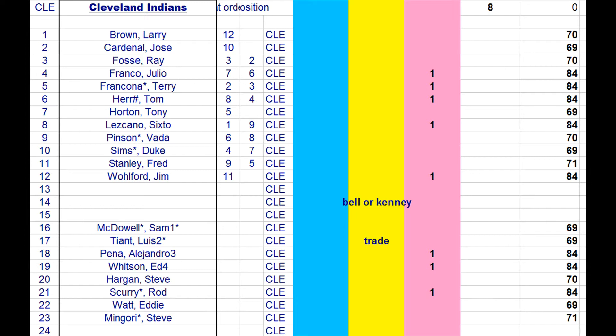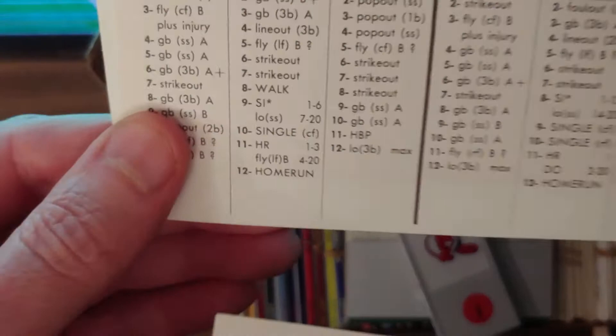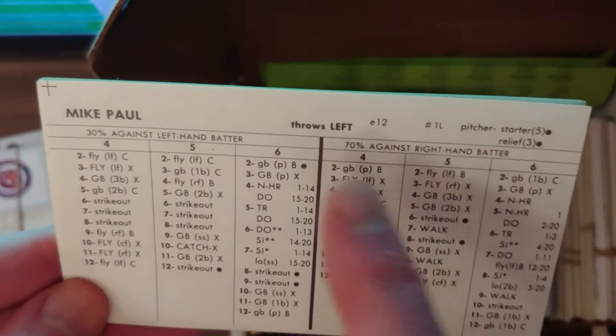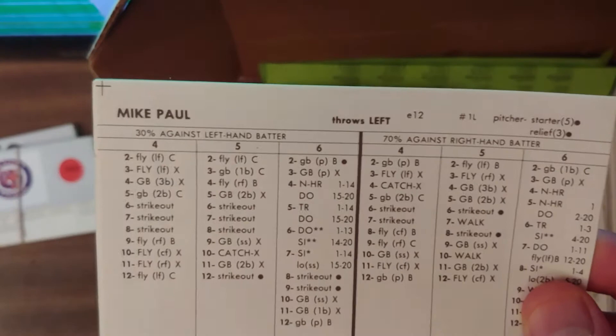The guys already confirmed on the Indians include Vada Pinson, Larry Brown, Ray Fosse — though the 1970 Fosse card is better — and Hargan, who also has a better year in 1970. The only guy available to the Indians is Mike Paul, and Mike Paul should make the team. I don't love starter fives but I'd put him in the bullpen as a long man replacing Rod Scurry, since they already have Steve Mingori as their lefty closer. It's a good card — a 3.62 ERA. Cleveland gets at least one guy, then they'll go through free agency for a second.